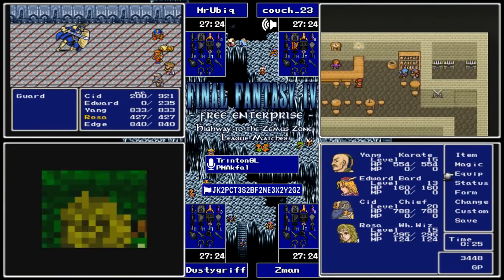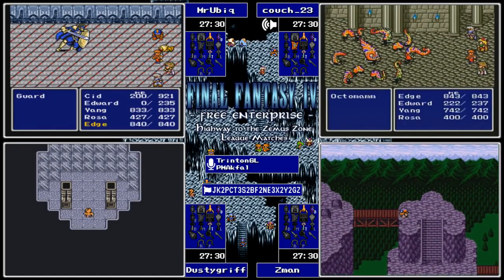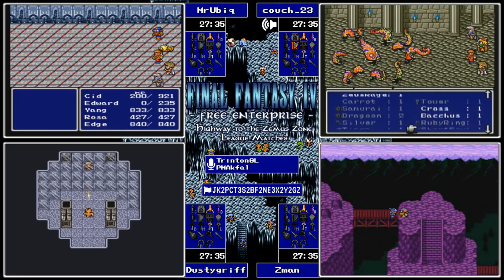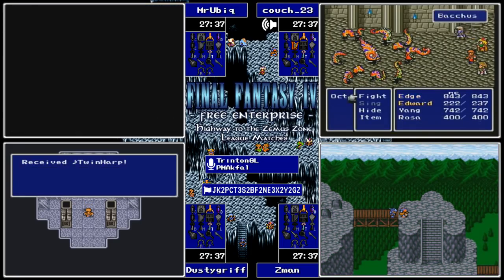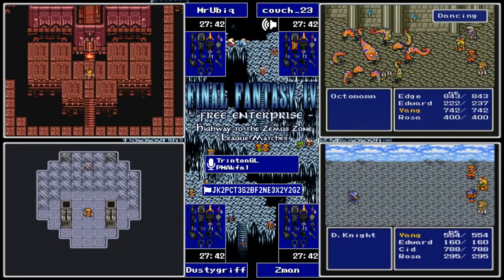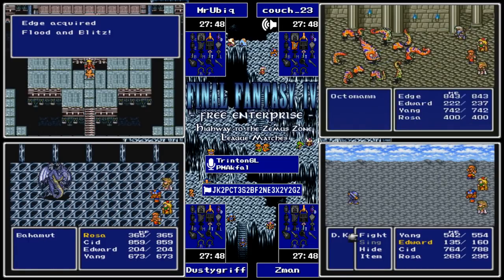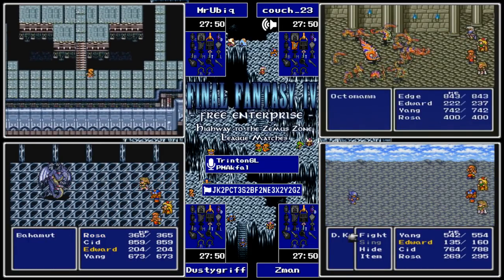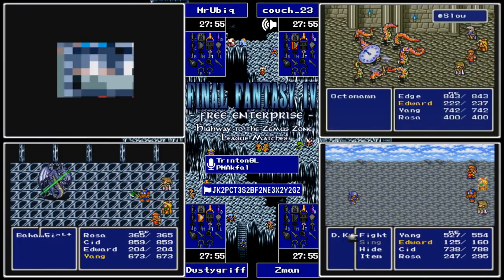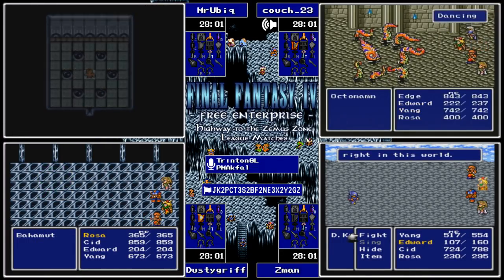Mr. Ubic is using one of the strategies I talked about earlier - picking up those Hourglasses. The Baron Guards are one of those bosses susceptible to status ailments, so he immediately used Stop on them and can pretty much just hack away to finish the fight. He's pretty happy he picked those up. Now the biggest question is who the next fight is going to be because the Rubicant spot is a tough one - this is a high HP location. The Rubicant spot is 24,000 HP, so having Bigan here is tough because he's a tricky fight in itself.